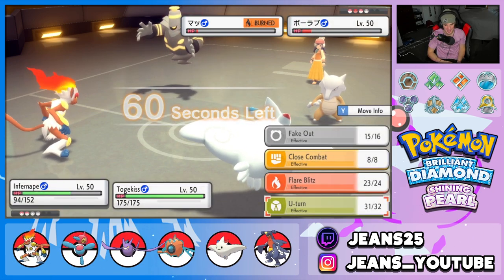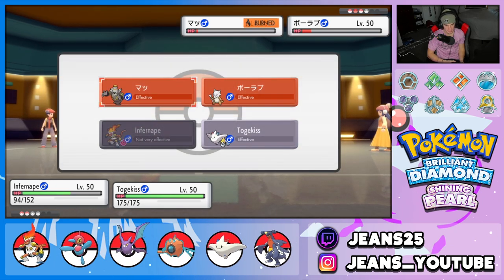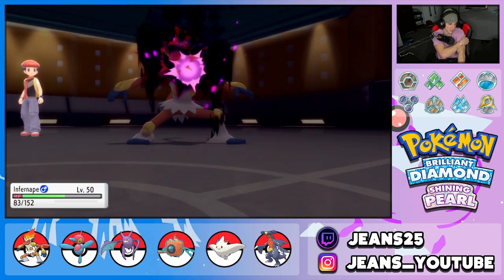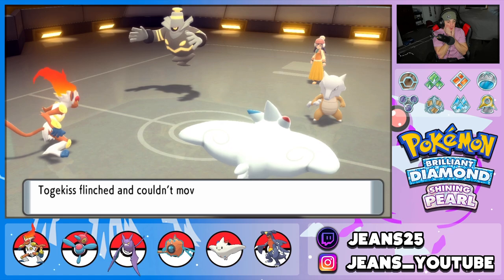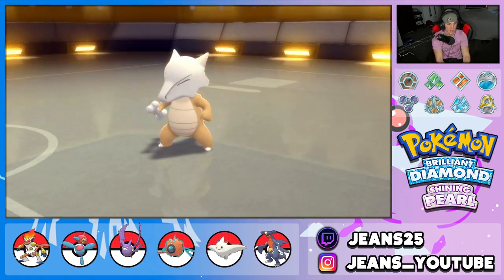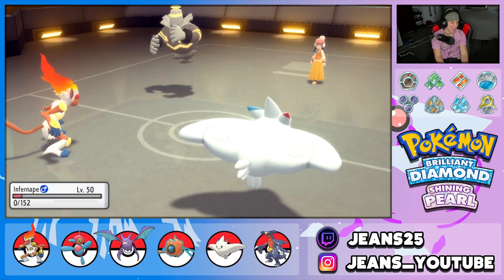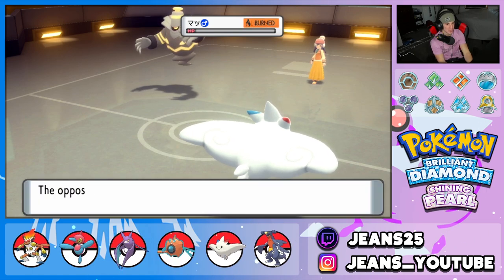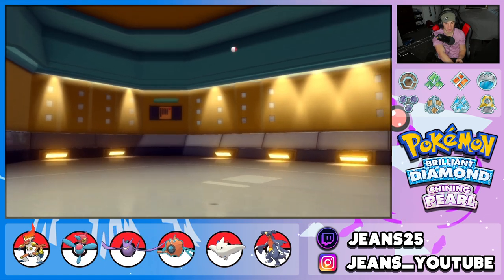This is basically for the win — give me the crit, Togekiss, you've got the Scope Lens for a reason. We don't get a crit on Marowak and Rock Slide tees off on us. It's so close. We're down to the wire here. Shadow Sneak comes out — okay, we can eat that. We both take hits but Togekiss flinches. It comes down to a 1v1. I should probably not have gone into the Fire moves. We survive... but then the Life Orb recoil finishes Infernape. It's a 1v1 with Machamp.